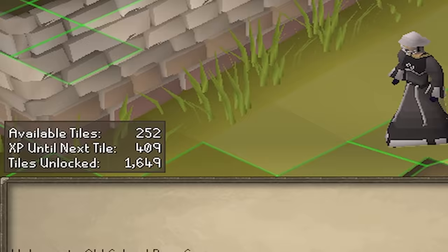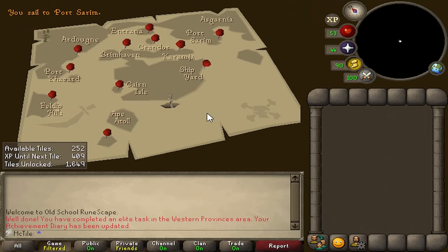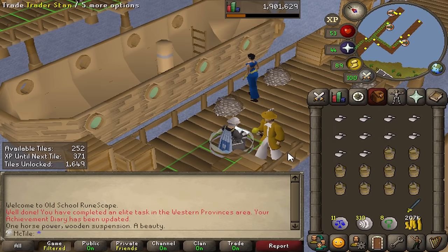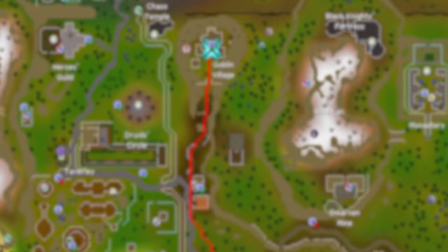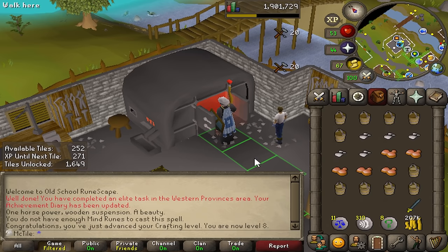We have 252 tiles to work with after pest control, so I can make some significant progress. While I'm in the area, I'm going to grab some crafting supplies. Crafting isn't super crucial right now, but I do want to get up to 22 crafting — that'll unlock the games necklace for me, a sapphire necklace I can then enchant, which is super useful for multiple different teleports. Right now the focus is still the final quest to start the Lost Tribe: goblin diplomacy.